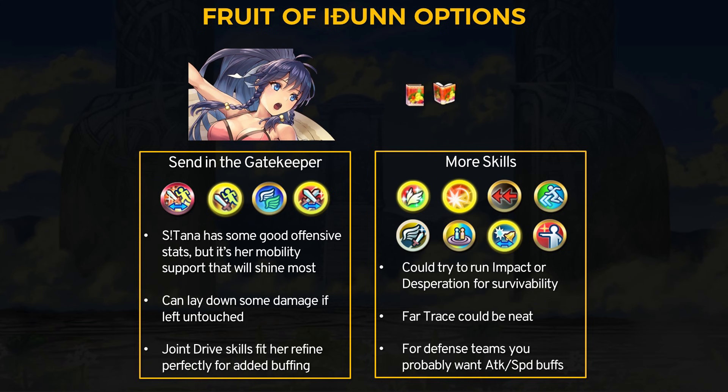You could stack damage with a range C skill for more damage, but I do think Tana may want to focus on support more. Joint Drive C skills are basically made to stack with her refine — you can even slap a drive attack or speed seal on. Other options include goad or ward flyers, hone or fortify flyers, joint distant guard, or a good old tactic buff, or even try the super rare smoke B skills. For the most part, if you just want to use Tana for her guidance effect, she can get away with a very budget build — something like fury, desperation, and double drive attack buffs. Summer Tana has a lot of potential and is definitely a good reason to keep her around or be wary if you're facing her on a team.